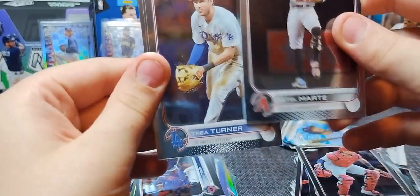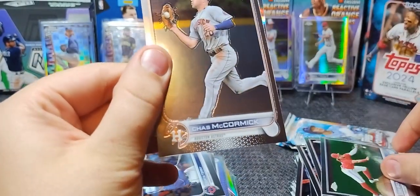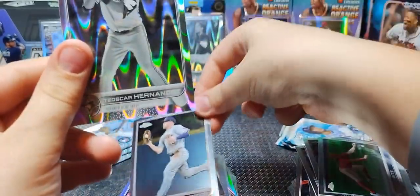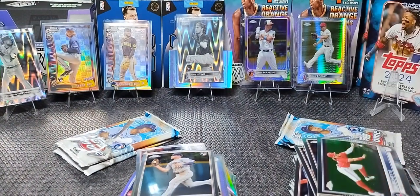Ketel Marte. Trey Turner. Bo Bichette. Chaz McCormick — that's pretty good. Oscar Hernandez on the ray wave — he's a big slugger. I can't believe the Blue Jays traded him away. Now we're starting it up with this. I'll put some more stands up just in case you're going to hit a Sonic — I'm going to put one over here for your Sonic when you hit it.